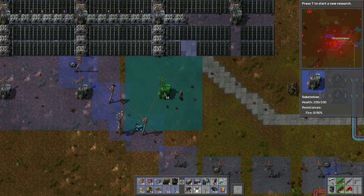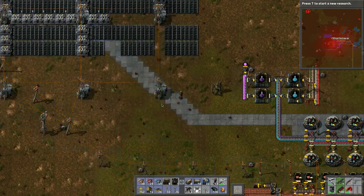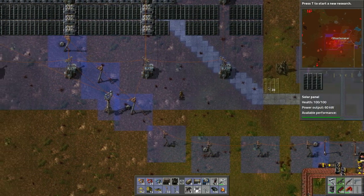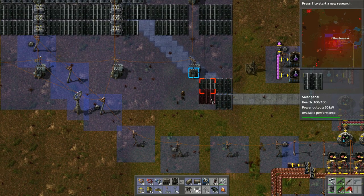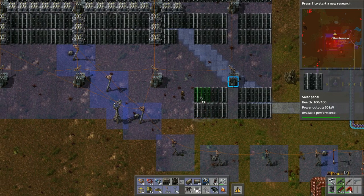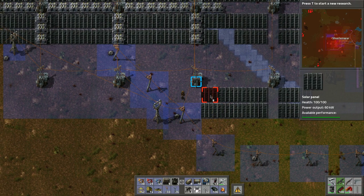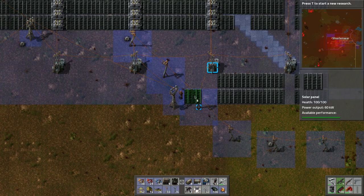I want to do trains as well but we need to find some stone, and that's where we're going to venture out. That's why we're doing all this - I just want to make the base better so we can do the research and go out hunting basically. There are all these minor things I have to do to the base so we can do that.